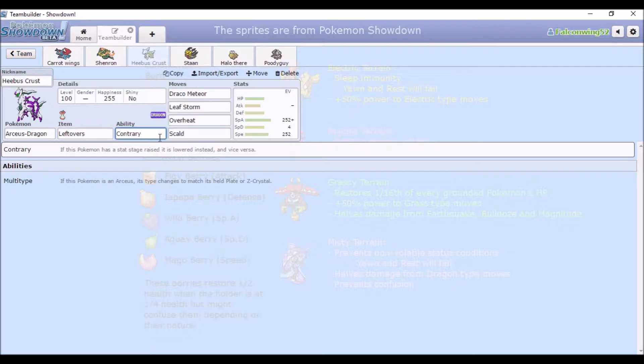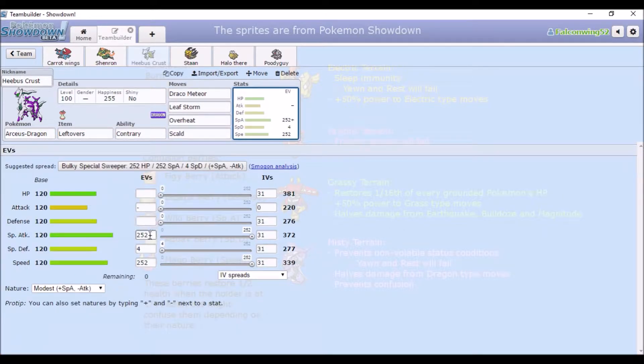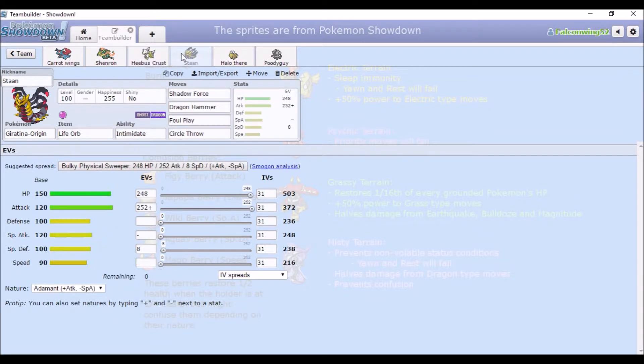We have Contrary, which is basically like a special variant of the Rayquaza set. We've got Draco Meteor, Leaf Storm, and Scald — I couldn't think of a Water-type move that's really strong and lowers stats, so I'll just use Scald instead because it's 100 accuracy and has a base burn chance. Full Speed and full Special Attack.